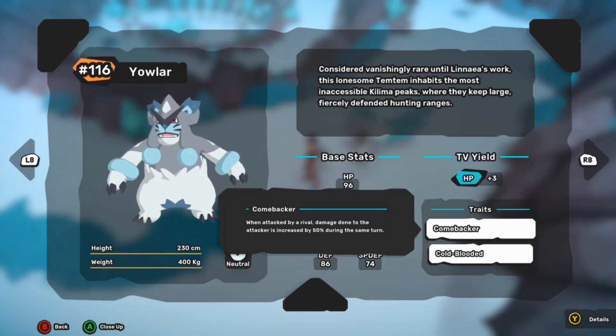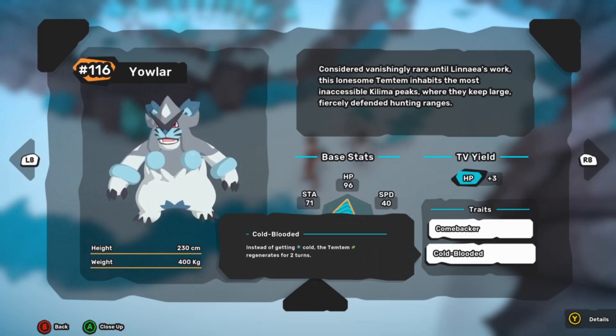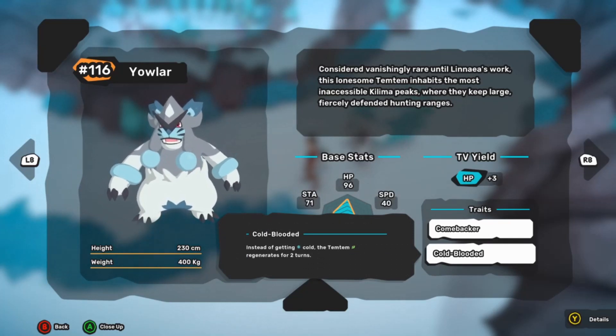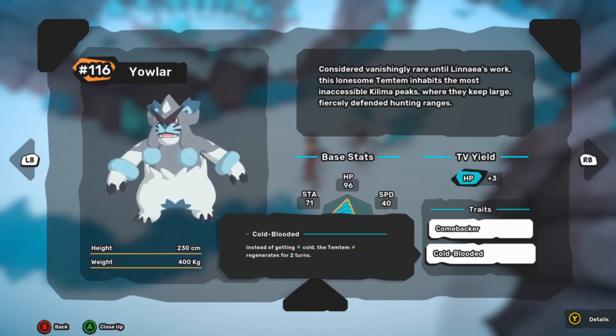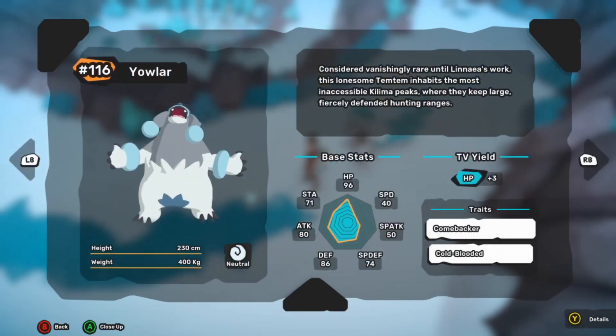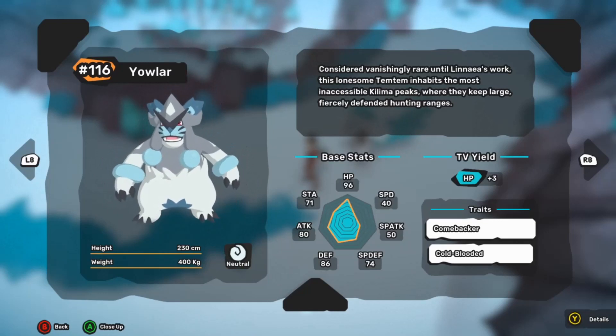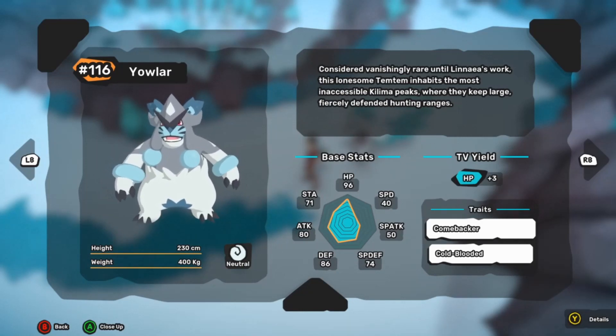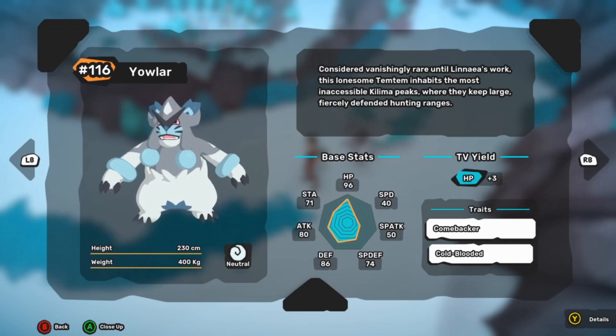Moving on to its next trait — Cold Blooded. Instead of getting the cold status, the Temtem will receive regenerate status for two turns. So if you wanted to use Momo alongside Yowler, you could set up regenerating stacks on Yowler. It takes some strategy planning around the freezing and regenerating if you want to recoup damage, but it definitely looks like a very strong combination. Yowler also gives three HP TVs — same as Psypet — so TV training options don't look like they'll change too much there.